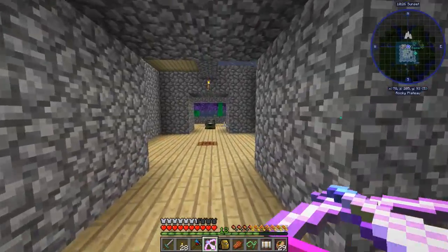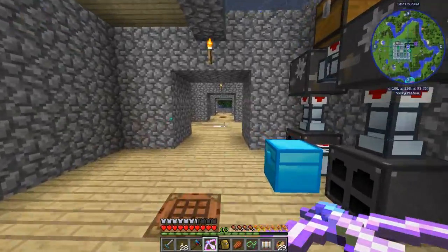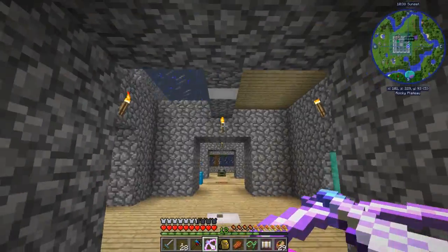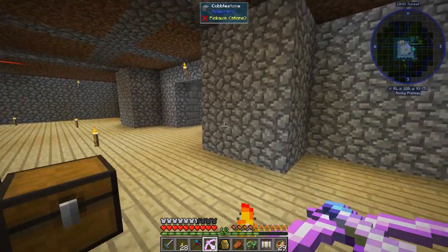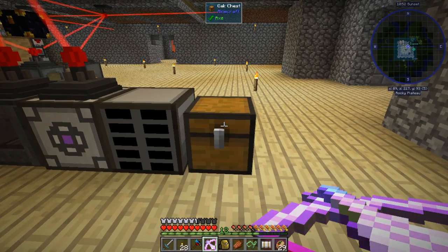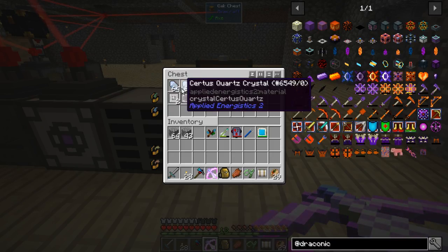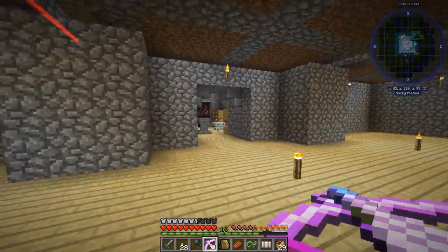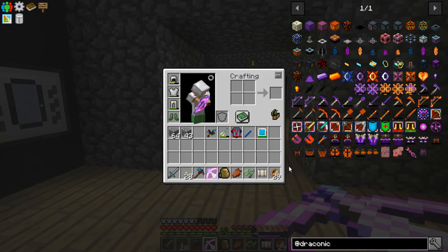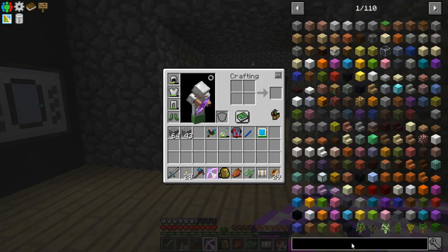We got a lot of stuff in here. I've come and cleaned a lot of it out - I've gotten a lot of materials for our Applied Energistics system. Let's go back and put this into our ore processing area, and then we'll get started on doing what we're going to be doing today, which is more Applied Energistics. I want to get set up so that we can actually use this thing.